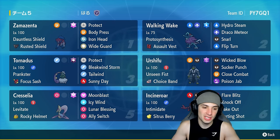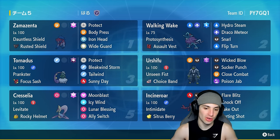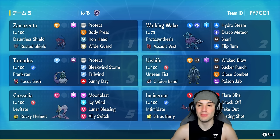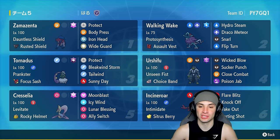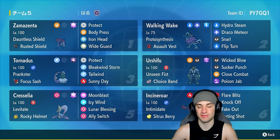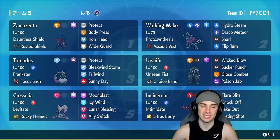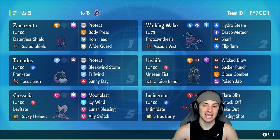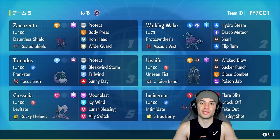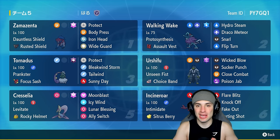Our final three Pokemon on today's team: two support Pokemon — Tornadus for weather and speed control, and Cresselia, which can heal ally Pokemon with Lunar Blessing, protect them with Ally Switch, and also has Icy Wind and Moonblast. Our final Pokemon is a big-time physical attacker — Choice Band Fighting/Dark Urshifu. This thing does crazy damage with Wicked Blow, Sucker Punch, Close Combat, and Poison Jab for coverage.